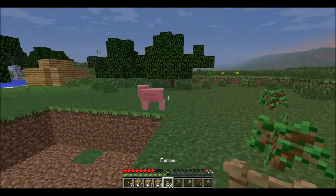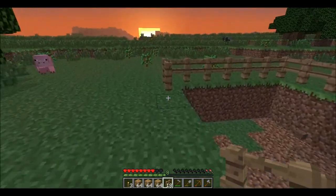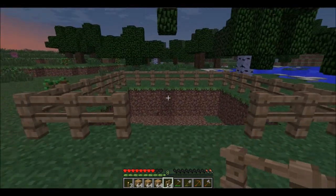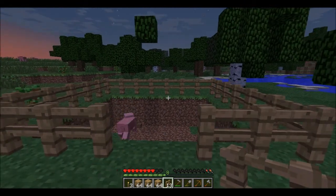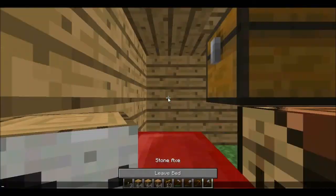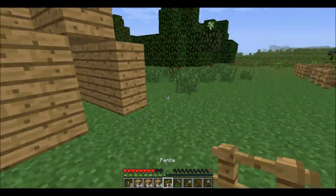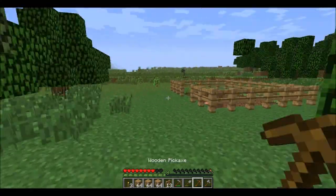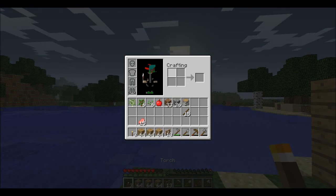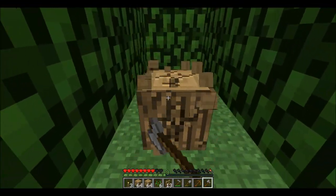There we go, we got our cow pen ready — well, not completely ready. Maybe if the pig is stupid enough it'll fall in the pen. Oh, you are stupid! Yay. We should probably go sleep before we're mobbed by mobs. Sleepy time. We got our first little farm almost set up, we just need some wheat. I think it'd be good if I went and killed some skeletons to get some bone meal, and start putting some cows in here. But this is Minecraft — we do what we want. Rebels.